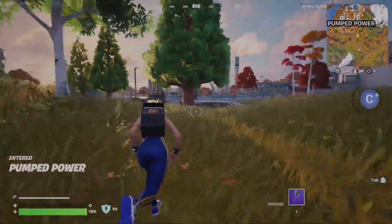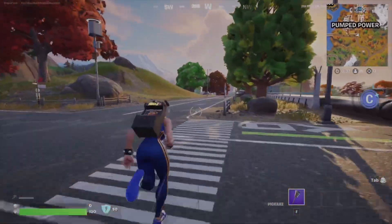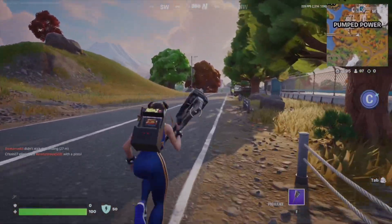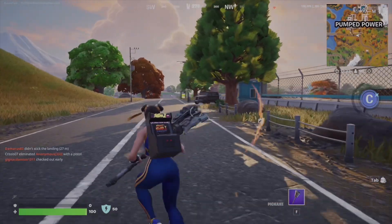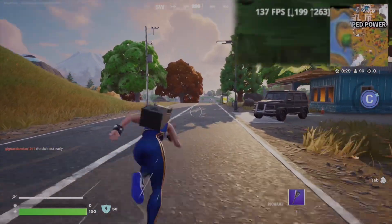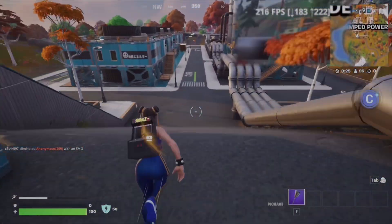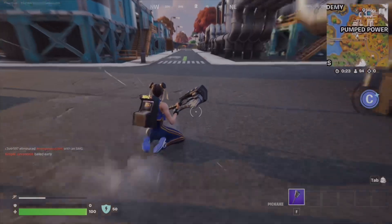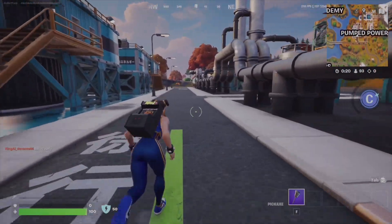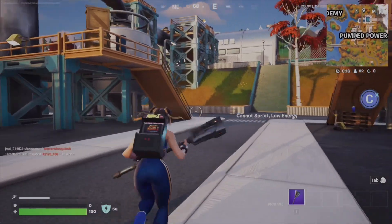Hey there, how's it going guys? I am here to make a new video that I haven't made before, helping fix the stuttering issue in Fortnite, and this is 2025. I have the FPS counter up at the top and you'll notice I'm getting about 263 FPS and then it's dropping back down to about 26 to 30. This is a new issue that has been going on with newer graphics cards, so I'm going to get into what it takes to fix it.